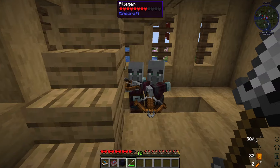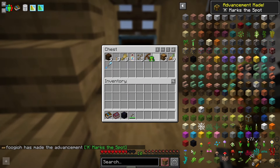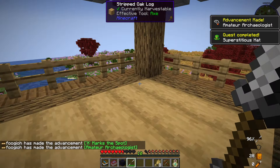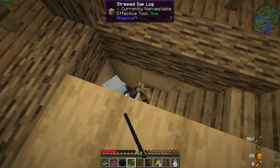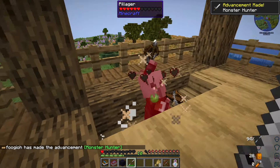Oh my - a lot of them down there. Nice crossbow drop. I heard them, and then they were all right there at once. That could be an issue - yeah, that's gonna be an issue. We're going to die.